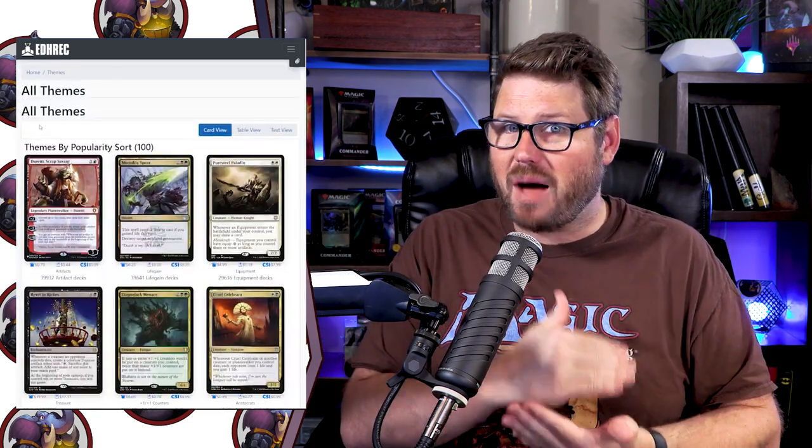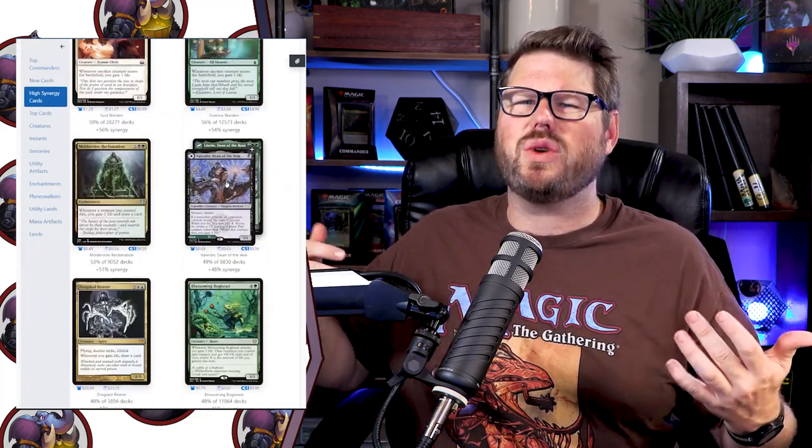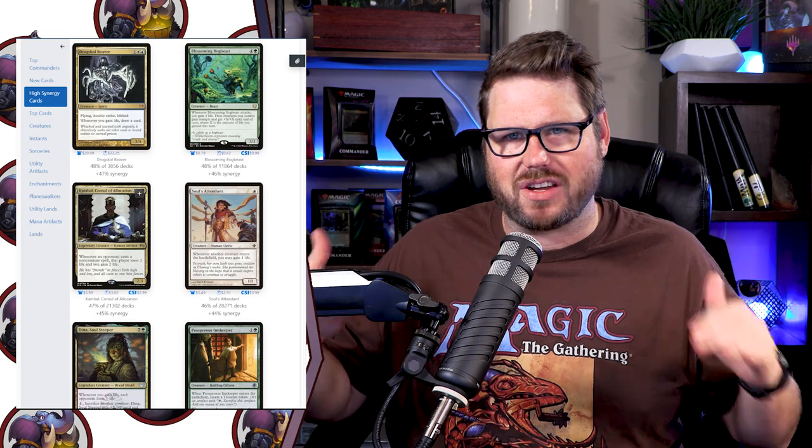Similarly, the second most popular theme for Commander decks is life gain, and Colfenor is one of the top, most played, highly synergistic cards in that theme. If we're trying to gain a little bit of life every single turn to get certain triggers, there's a ton of cards that synergize with it. Think about Karlov the Ghost Council, or Krav the Unredeemed and Regna the Redeemer. Think about all those creatures that grow, like Ajani's Pridemate, Voice of the Blessed, Heliod Sun-Crowned, or even Archangel of Thune, or drawing cards with Well of Lost Dreams or Dawn of Hope. Have you ever created a horse every single turn with Crested Sunmare as your opponents try to ramp out their spells? Yeah, Colfenor is fantastic.